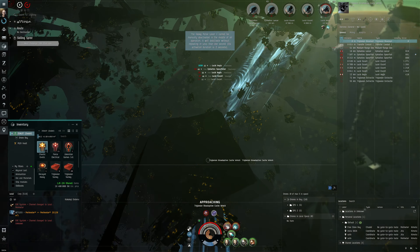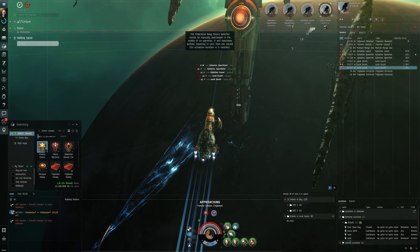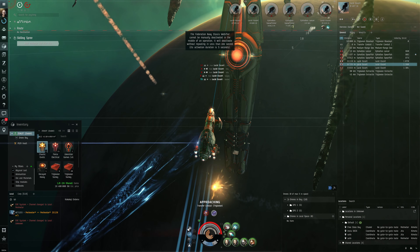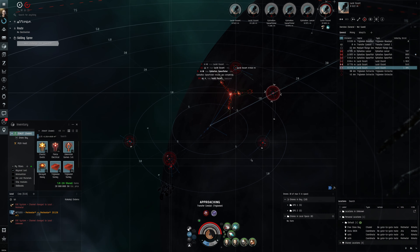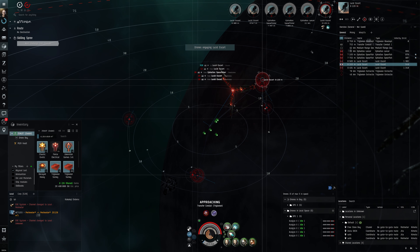Let's take out the Sentinel. We've got some skills on the way — Motion Prediction level five is almost done, 2.4 million SP. After that we'll get Heavy Azeotropic Restrained Microwarpdrive navigation for extra speed and Heavy Azot Cruisers. We should probably remove High Speed Maneuvering since we don't actually need that skill.